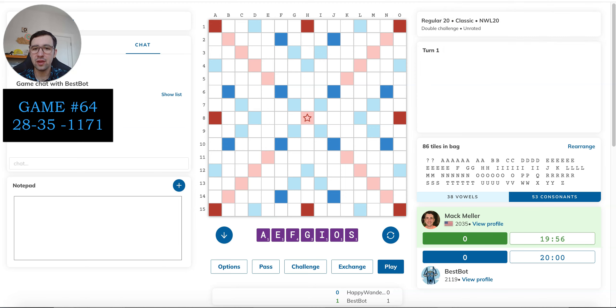Hey guys, and welcome to game number 64 out of 100 of my Human vs. AI series, where I'm taking on the AI-powered ScrabbleBot best spot in a 100-game match. Coming off of a tough loss in game 63, so hoping things will go a little bit better today.